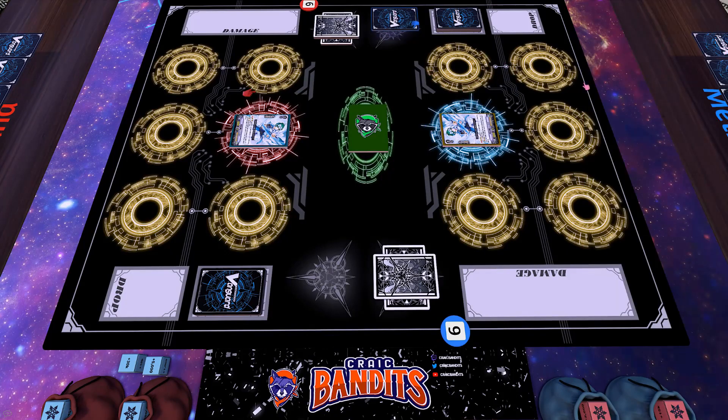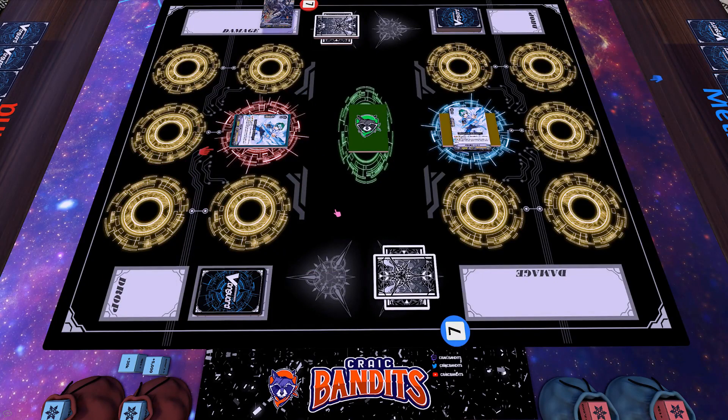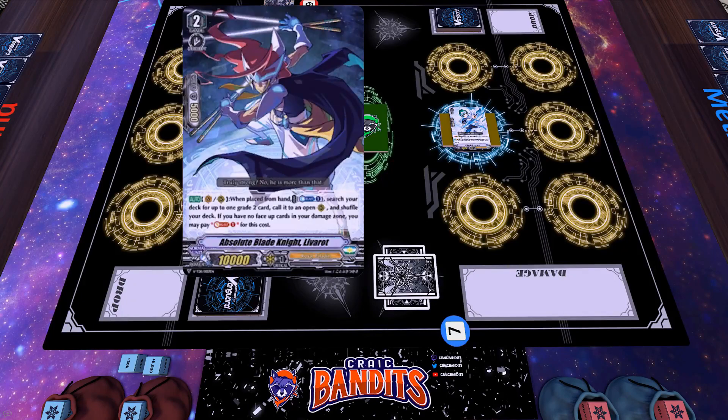Whiffed as well. Good start. I'm just gonna swing — I only have 4 targets. Take damage. Blaster Dark. Stand. Draw. You don't need anything else other than MLB. Ride Liverot — skill, counter blast 1, grab Blaster Dark.